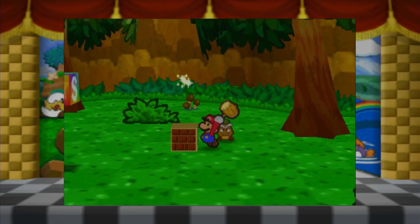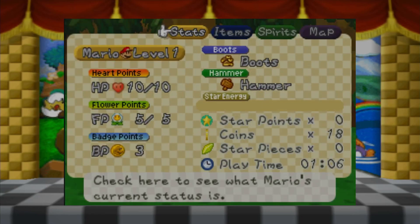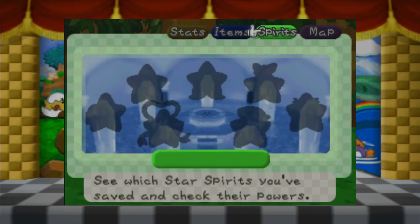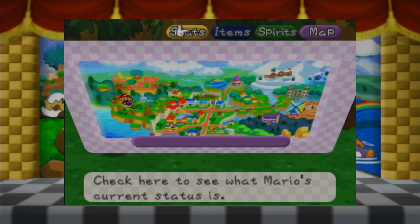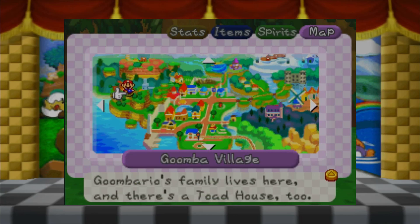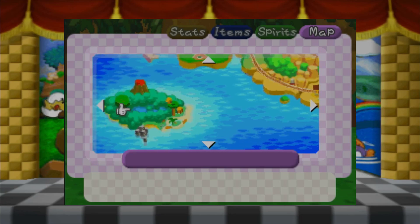Oh, we're hitting the jackpot here! What does the start menu look like? Ooh, 18 coins - we've got 18 coins, let's go! I'm so pumped for 18 coins. Key items - no regular items. Lists, important items. Spirits and - can we look at the map? Oh, okay.